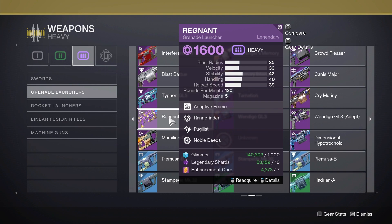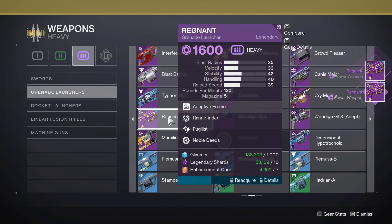All you really need to do is play some of the seasonal content until you get it. For seven Enhancement Cores, 10 Legendary Shards, and 1,000 Glimmer, you can pull these things endlessly. You can just continuously pull them until you get the roll you want.